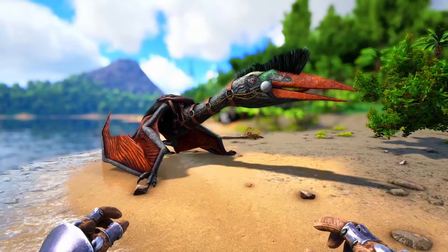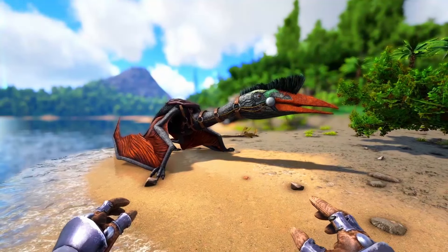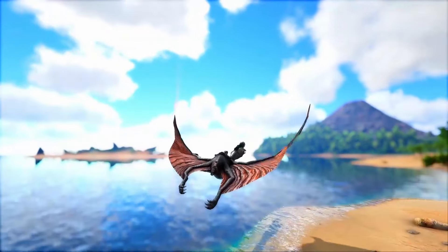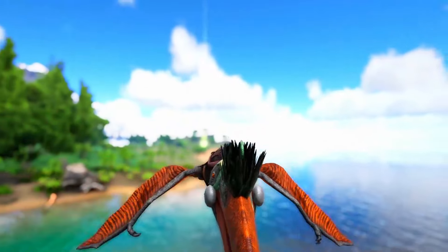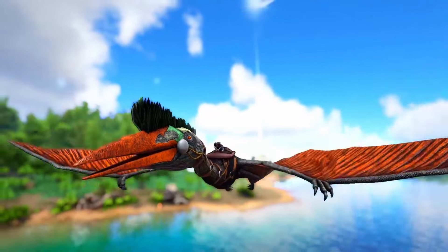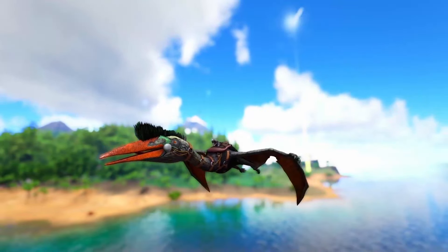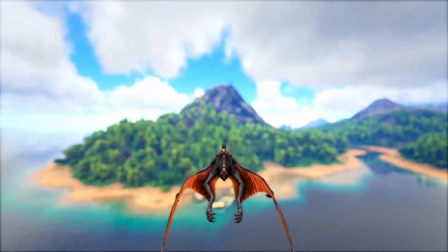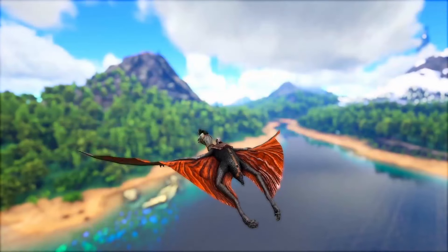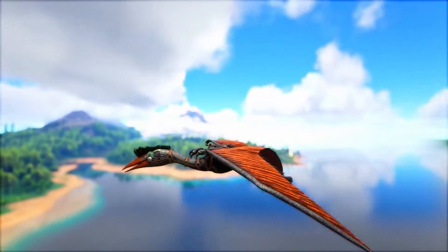Next up we have the Quetzal at the number seven spot, and this creature is one where I kind of just have to include it. Instinctively I feel like people just severely undervalue and overlook the Quetzal for what it actually is. It doesn't need to be the fastest flyer out there. If you build your base near to a mountain then you're going to be fine, and it's no slower than something like a raft — and people use that all the time. You can carry so many resources with this creature.